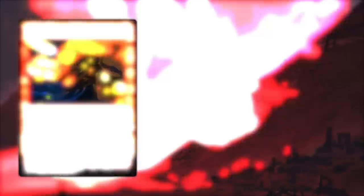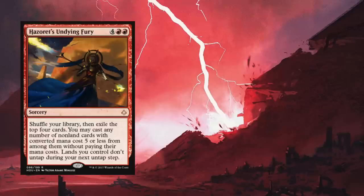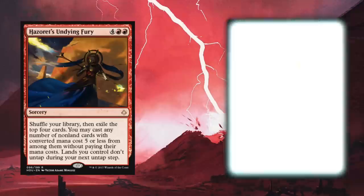Our second honorable mention is another godly sorcery — Hazoret's Undying Fury. For two red and four mana of any color: shuffle your library, then exile the top four cards. You may cast any number of non-land cards with converted mana cost five or less from among them without paying their mana costs. Lands you control don't untap during your next untap step. It's a potential Storm engine that might give the deck an added push. The question is whether Modern Storm players want a watered-down version of Mind's Desire. This card is exceptionally narrow and the only chance it has in Modern is in Storm decks.